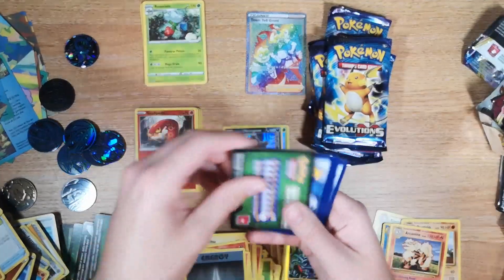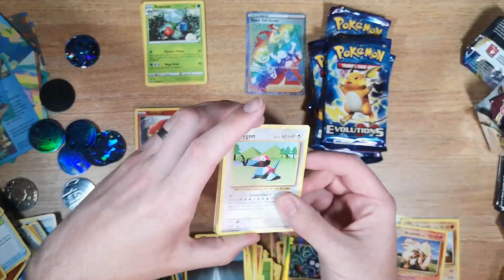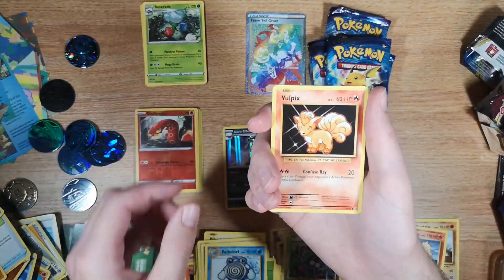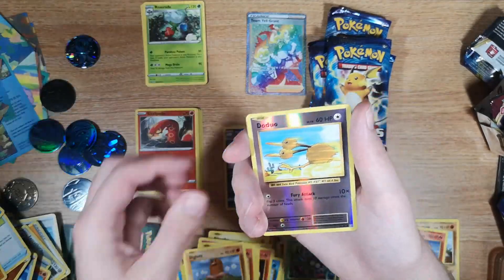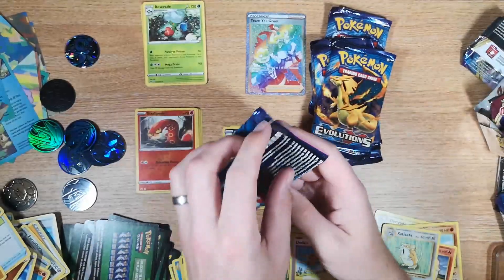Another green one — one, two, three to the front — I think we're going to have a BREAK. We have a Porygon, Full Heal, Poliwhirl, Vulpix, Fire Energy, Voltorb, Charmander, Diglett, Doduo reverse, and Electrode. Well, I was wrong about the BREAK, wasn't I.